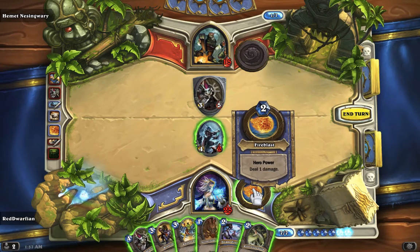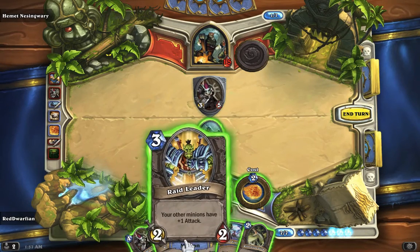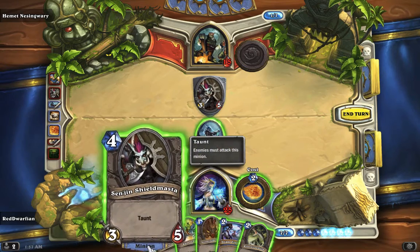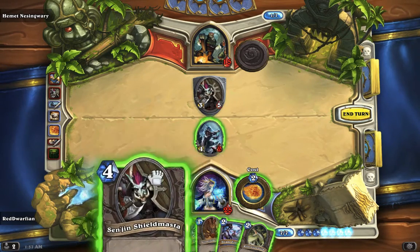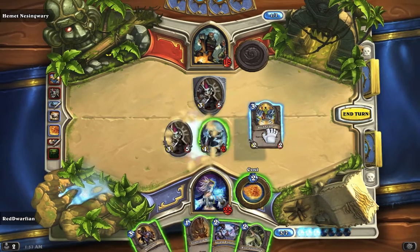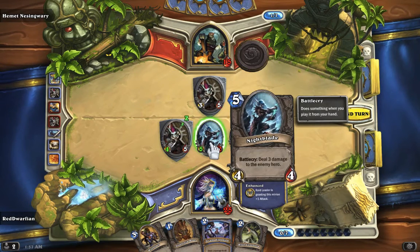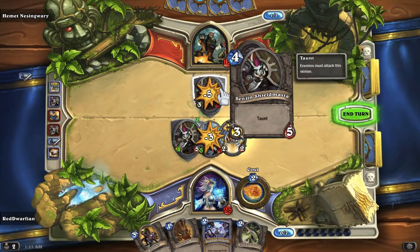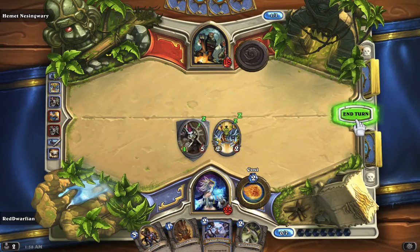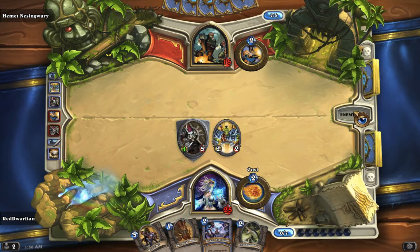Now we're reaching the point where I can cast at least one or two things and use my hero power. I think I'm going to summon this guy and this guy, and because of that I'm going to use the Nightblade — it's going to sacrifice itself to take out the Sen'jin Shield Master. Take that out — now I've got a 4/5 guy with taunt. I'm okay with this.